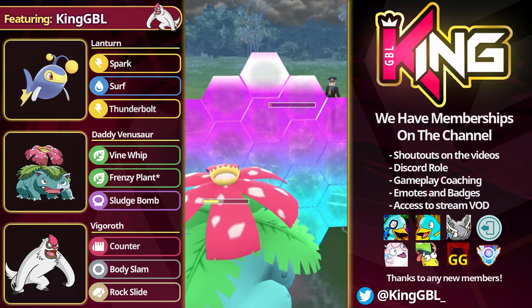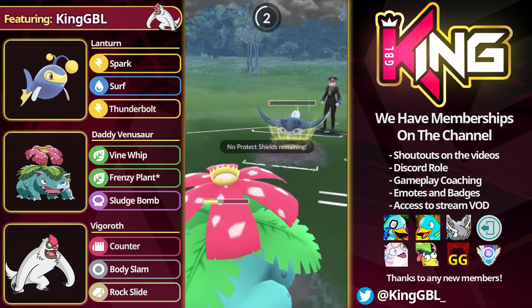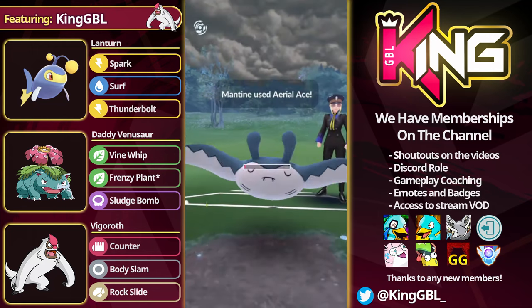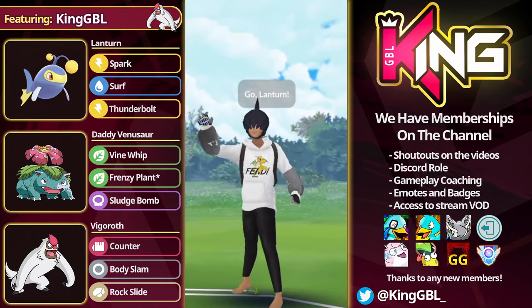Or maybe the opponent makes it to two here — this is going to be very, very close. They might just make it to two. The opponent does make it to two. So how could I have won that match? I think had I gotten the energy with Venusaur, I could have won. So maybe taking out the Steelix was a mistake.